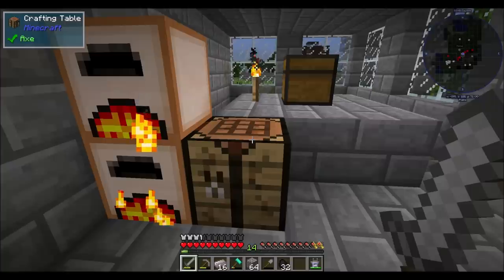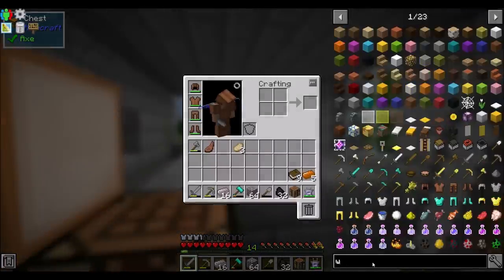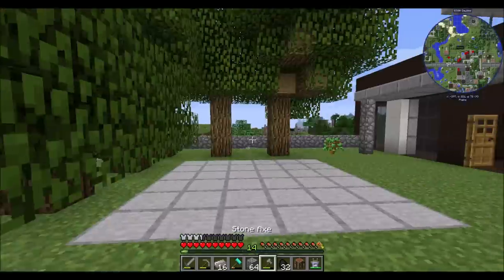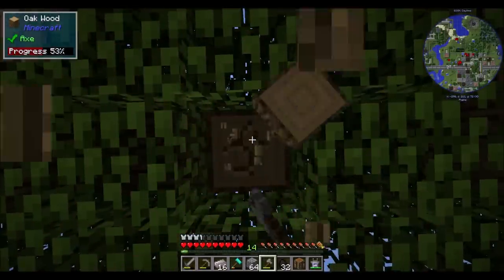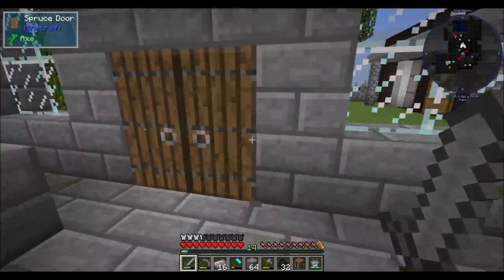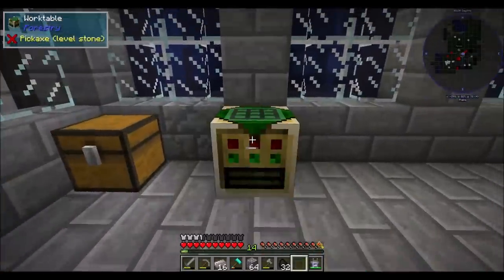Cool. So now I'm going to spend some time — let's take that book that we got and the crafting table. One of the things that was recommended before we jump into this is to do the work tables. Work tables are life. That's what I've found based on recommendations that we should definitely be playing with work tables. So let me chop down a tree or two.